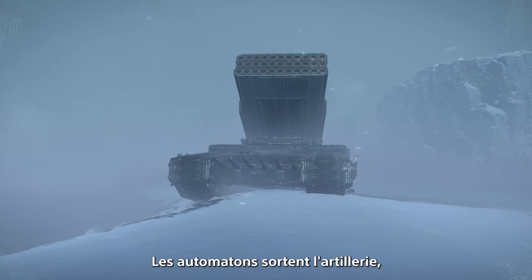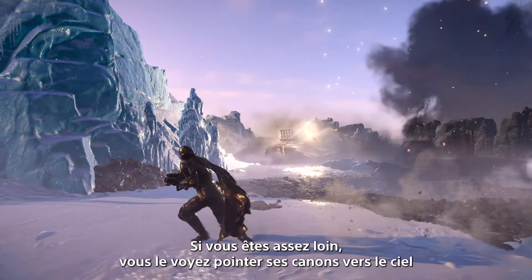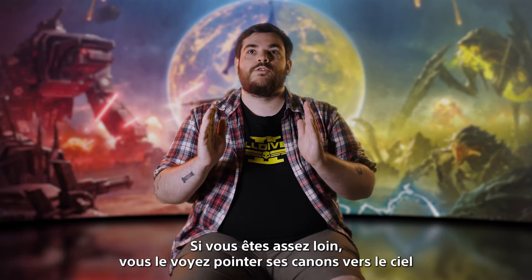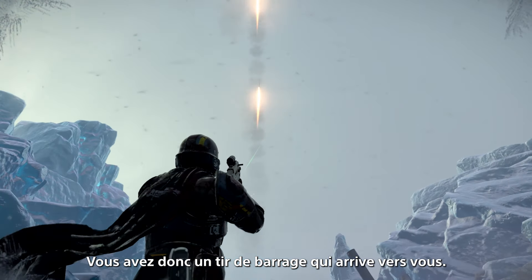The automatons are bringing in artillery — a big tank that shoots rockets. If you're further away, you can see it aimed towards the skies and fire rockets in the air, so you'll have a barrage coming down on you.